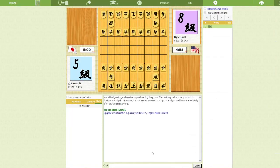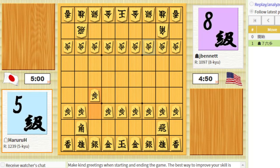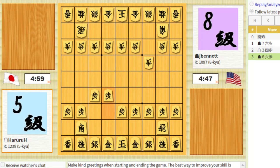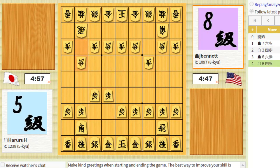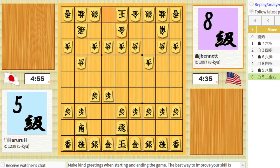Now we got a game here. Let's say hello and zoom in on the board and let's make a move. He looks like he's going for a static rook. I'll go for the central rook I think, and get my king over.